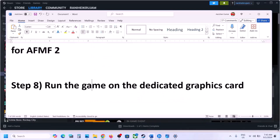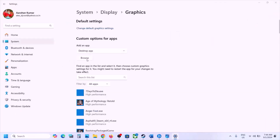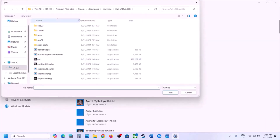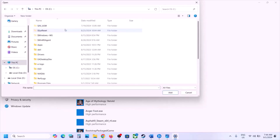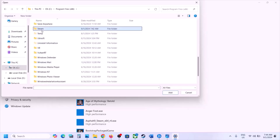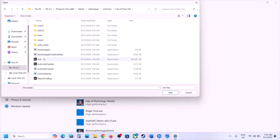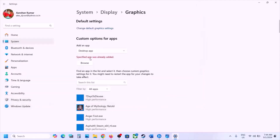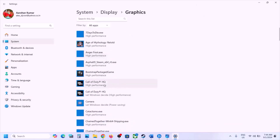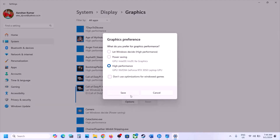The next step is to run the game on the dedicated graphics card. Type Graphics Settings in the Windows search box and open it. Click on Browse, go to the game installation folder — for example, Steam > SteamApps > Common — open the game folder, select the exe file, and click Add. Once the game is added, click on the game, select Options, and choose High Performance.